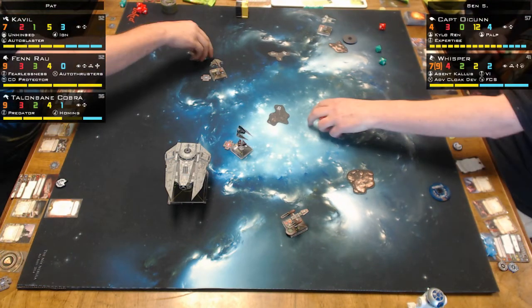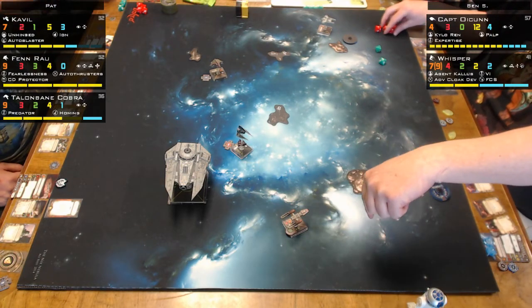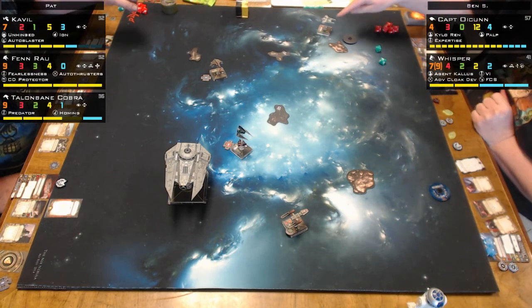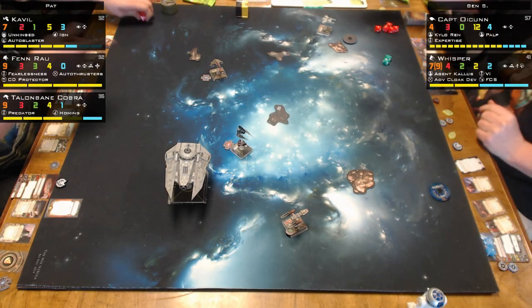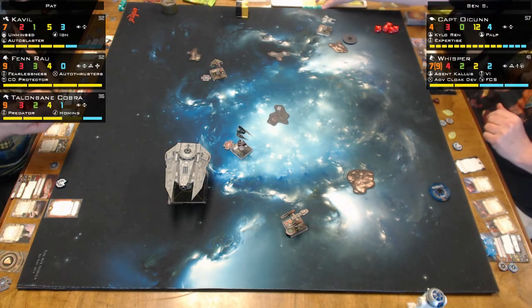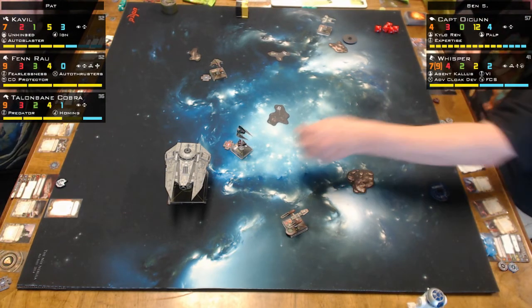I tried to be really clear with the dice because it's really hard to tell. I'm going to shoot Cavill. Why did I shoot Talonbane Cobra? I think she might have done the wrong one. Talonbane Cobra wasn't running away from a fight — he figured he got some time to work on Fenra when he comes in later.